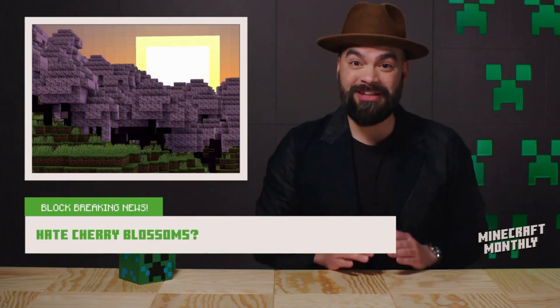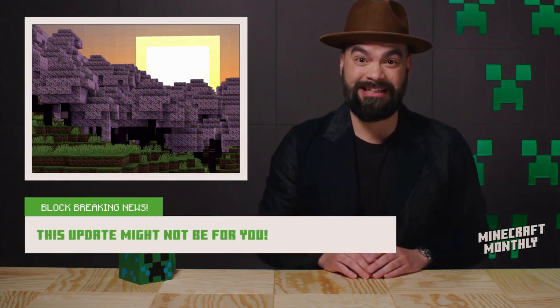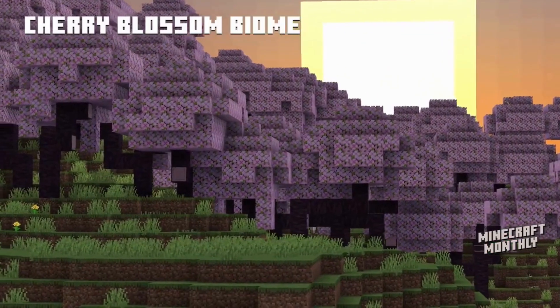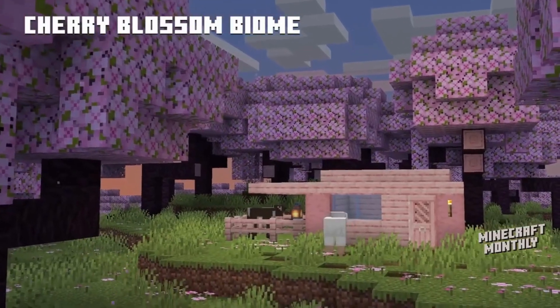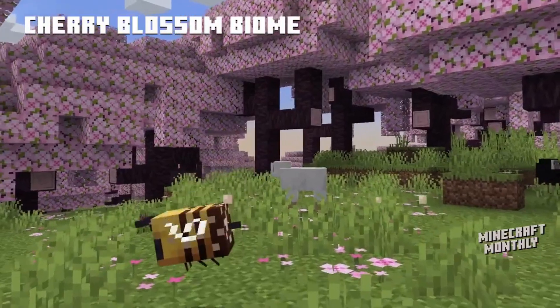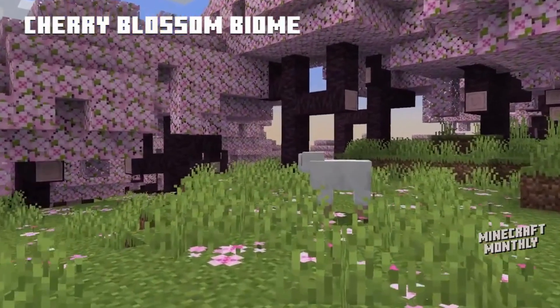The new Cherry Blossom biome was also released and can now be explored in Snapshot. It's a rare biome that includes the Cherry Tree Wood set, Cherry Tree Sapling, and Pink Flower Carpet Block. But what inspired such a colorful, pleasant biome? Was it the park near our Swedish office?